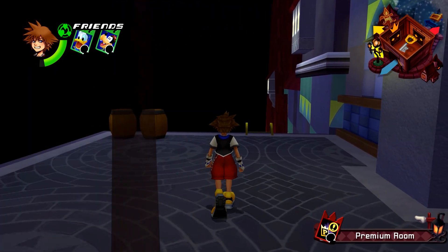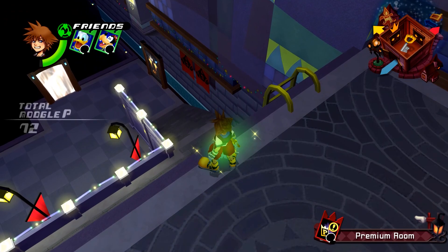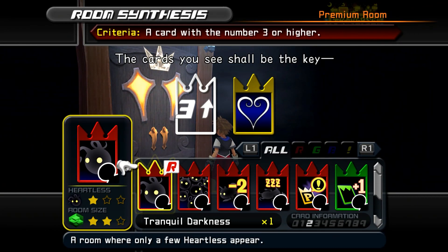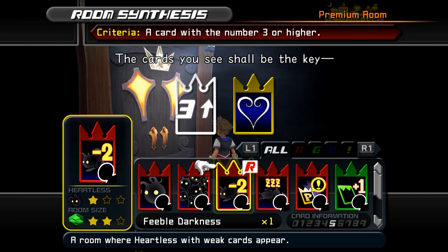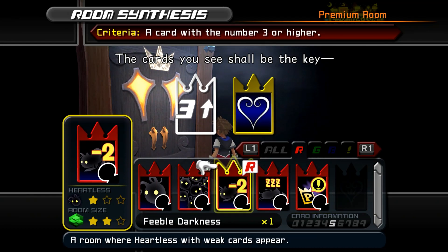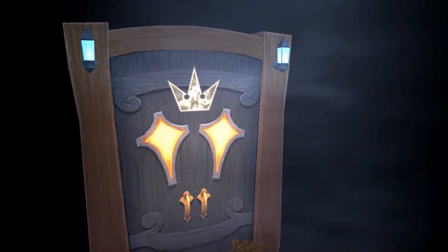If you were going to try to go for a premium, you might want to make Simba into a premium. The door we want is probably down there — wait, it was right by the door we came in, right in front of us all along. So now you need a three card. There's an eight, a six, a five. Use your key — the key of guidance.